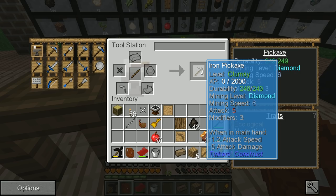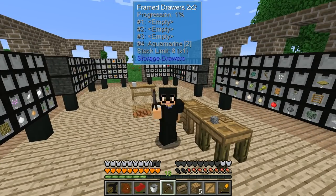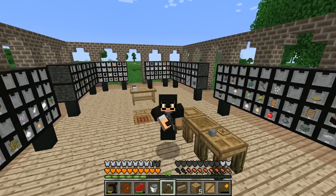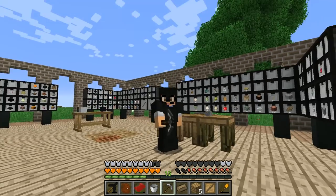This is probably an absolutely terrible pickaxe, but we're going to build it anyway, just so that we have actually built a thing. That's pretty darn exciting — we're now crafting our own custom tools made out of assorted things.